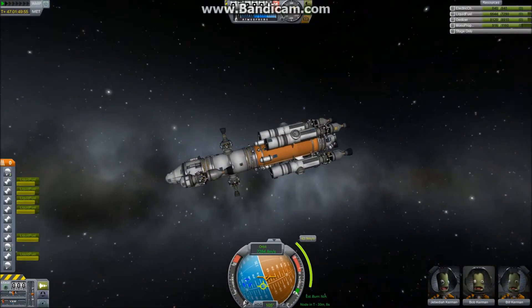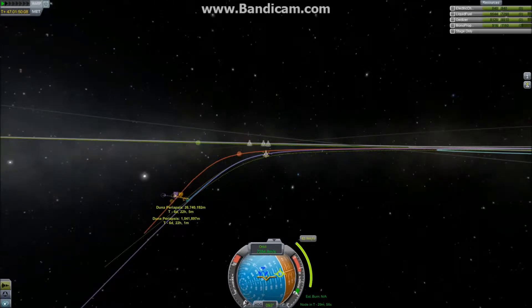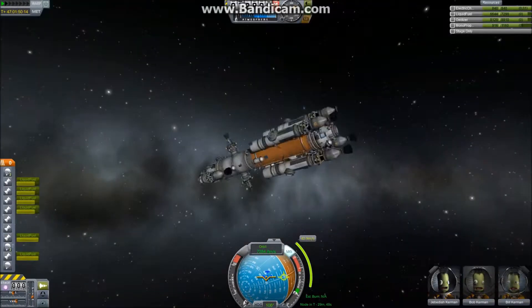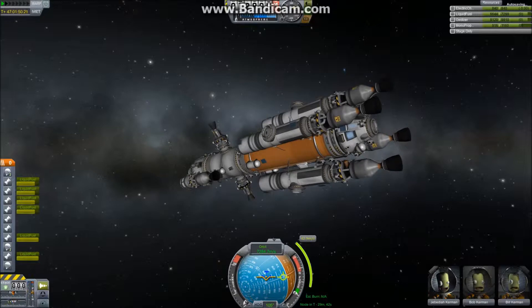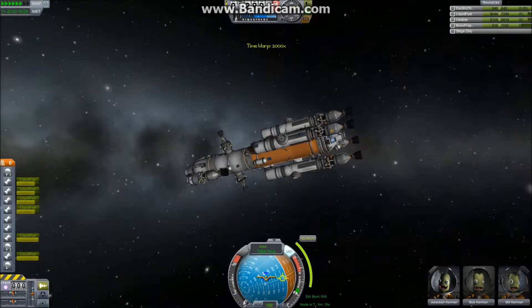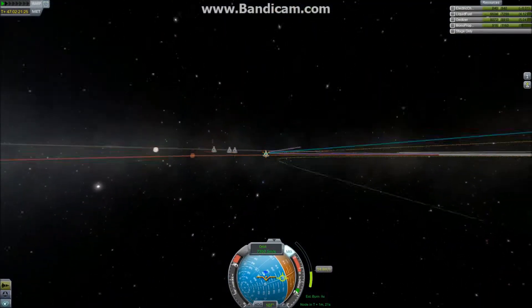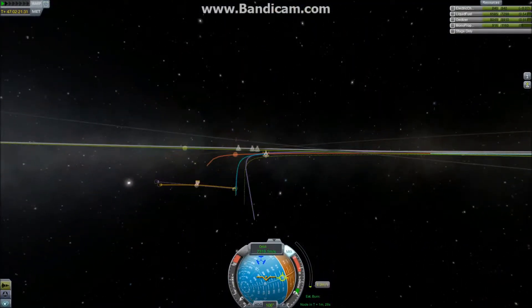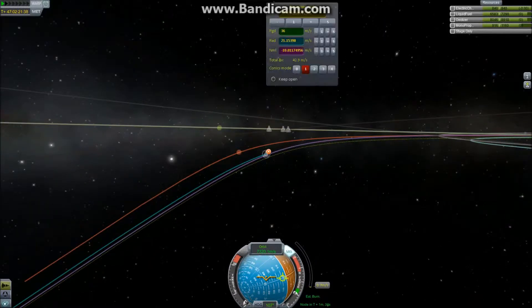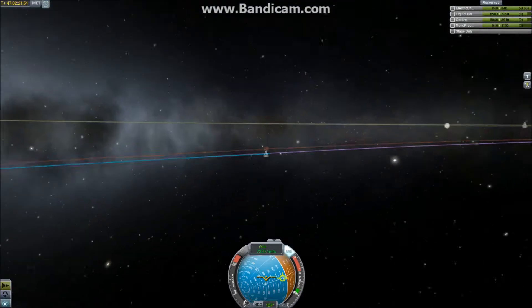Greetings and welcome back to Swords Planetary Space Program episode 16. Today we are going to Duna. This whole episode is in fact just going to be Bill, Jeb and Bob's journey to Duna and the landing. I'm trying to do these episodes quicker and shorter to get the pace up a bit.